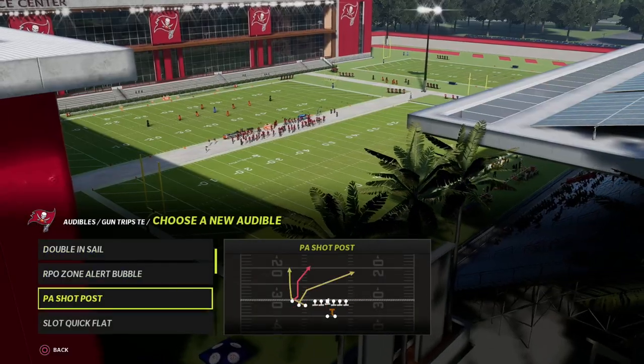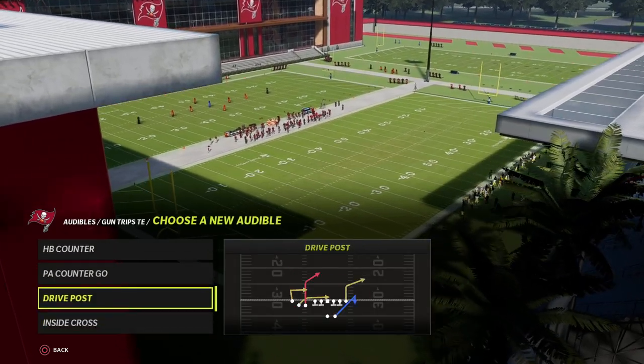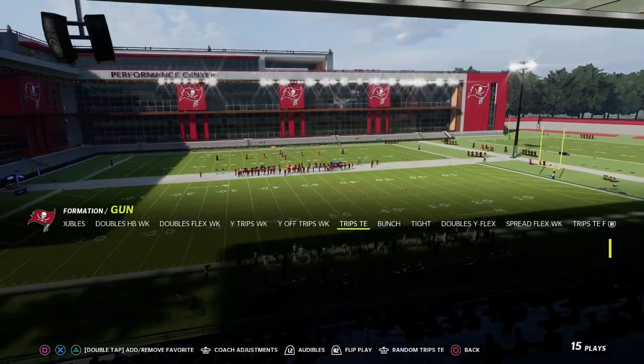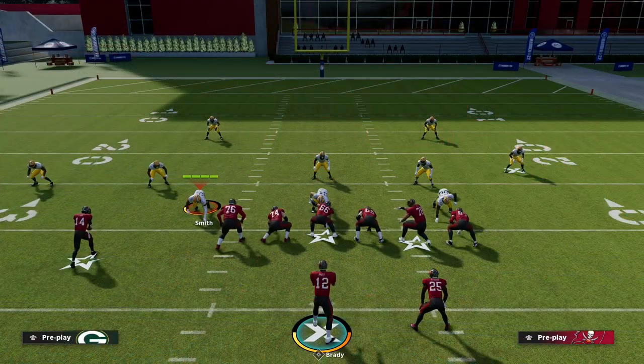The play we're going to be breaking down is the PA Shot Post out of the Detroit Lions playbook. This is also called the PA Shot Wheel in the New England Patriots playbook, and we're just going to show you how good this play is.